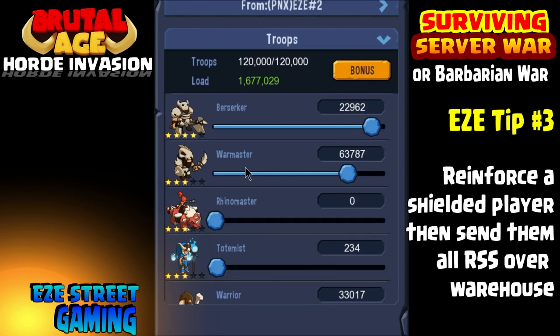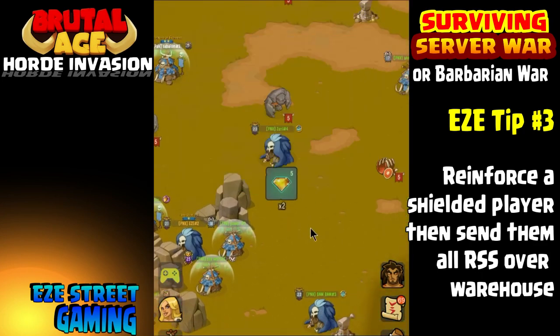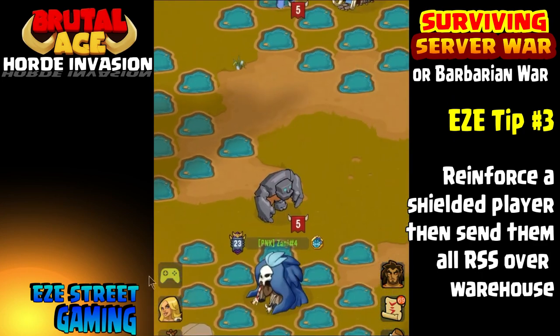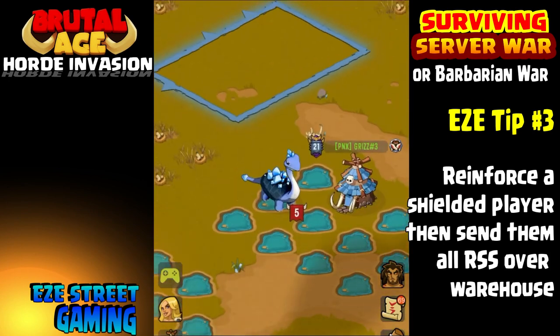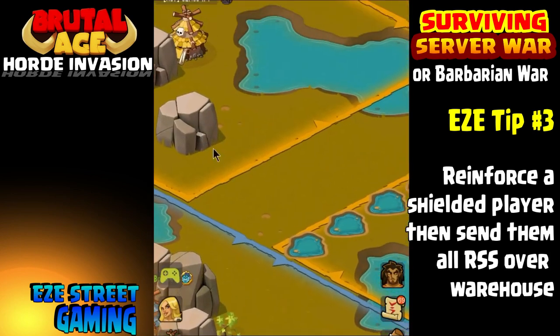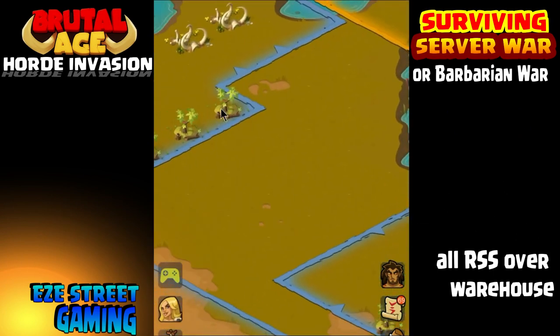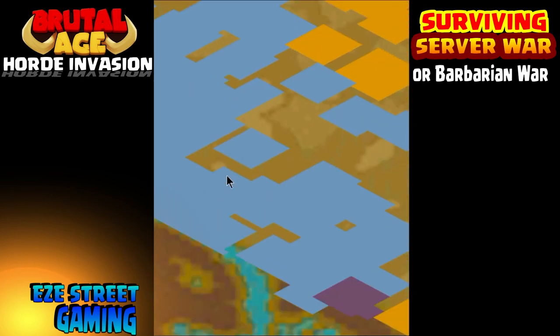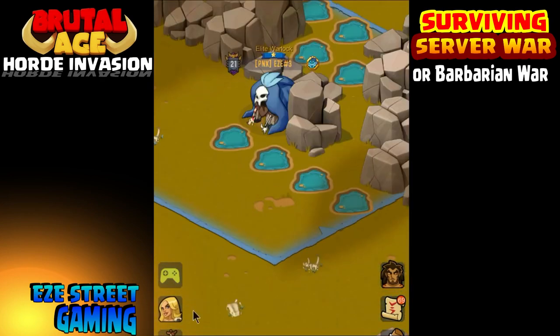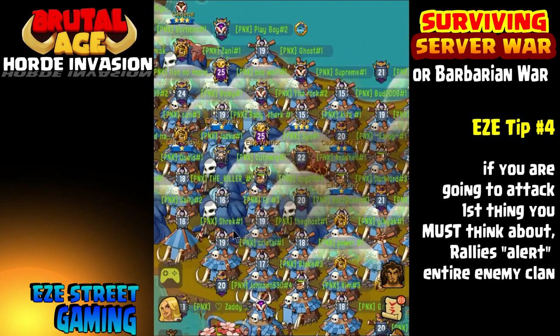Number three: reinforce shielded players. Also don't forget to check on your warehouse and see if anything is in the red — see if you're not protecting any resources. If you have to give away two or three million resources, do it, because you can give it to your clan mates. It's better to give your clan mates the resources than to have someone from another server come in and clip you for them, even if you don't lose any power because all your troops are hidden. So hide your troops and give a shielded player all the resources.